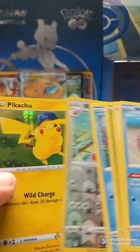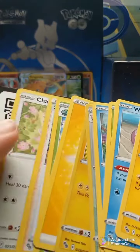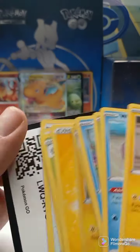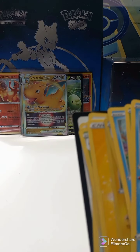Blissey, Reverse Holo. And another Pikachu, Holo Rare. Code card. As always, thanks for watching. Be sure to leave a comment below on your favorite card from this latest set.